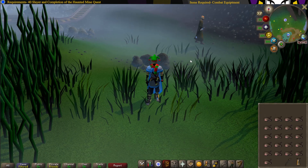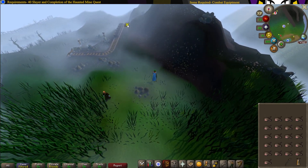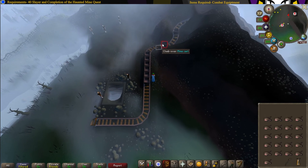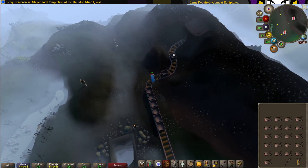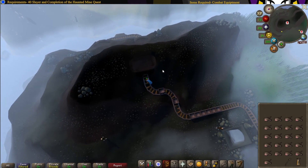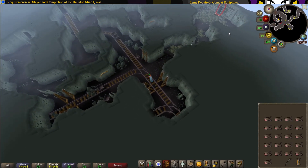To start this quest, head to the same place where you start the Haunted Cave Quest and head south. Crawl over and climb over the mine cart, then crawl down the cart tunnel. Now head north and enter the cave.